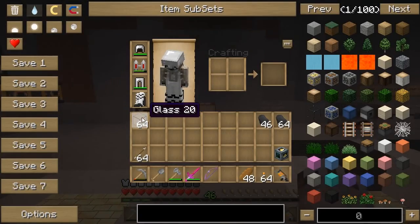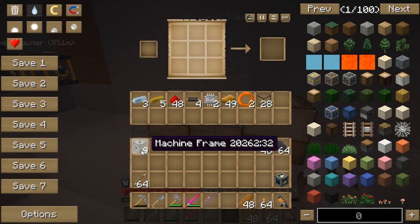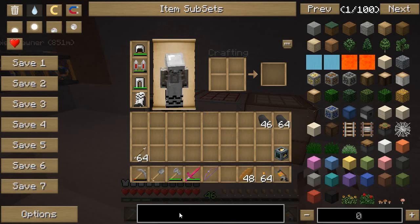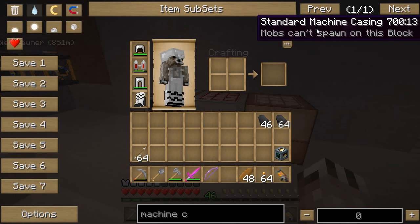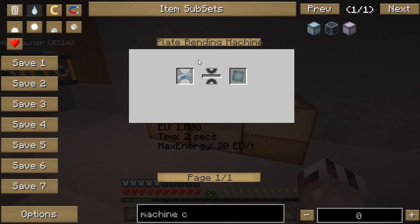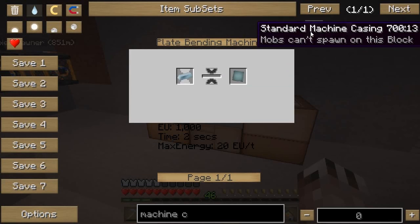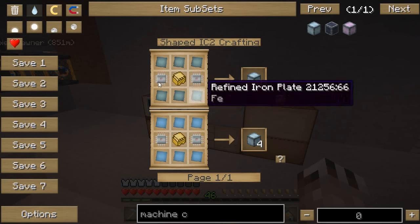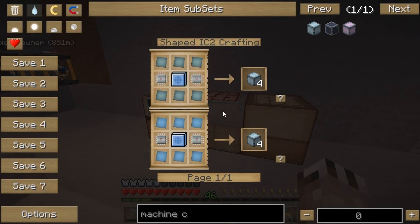My glass is done, so I can go ahead and get my nine machine frames. Now these are going to go in the middle. I'm going to need a bunch of refined iron plates — I think it's one piece of refined iron for each plate. It doesn't take too much energy. Let me see how many I'll actually need: this recipe times nine, so six times nine is 54. That's not too much.